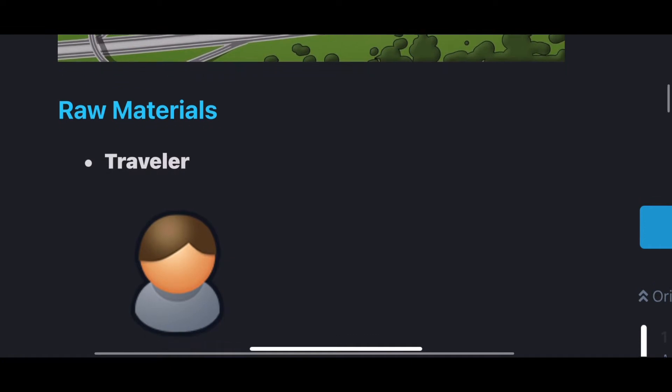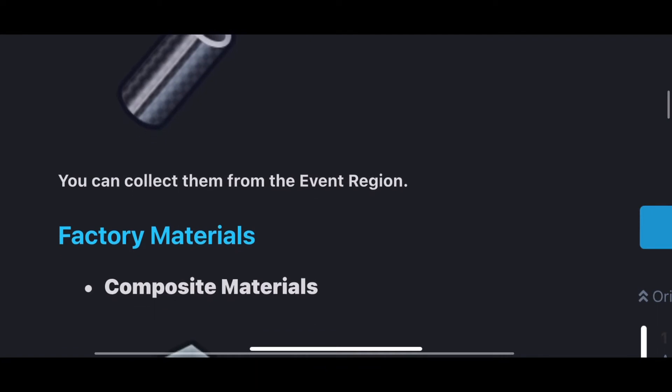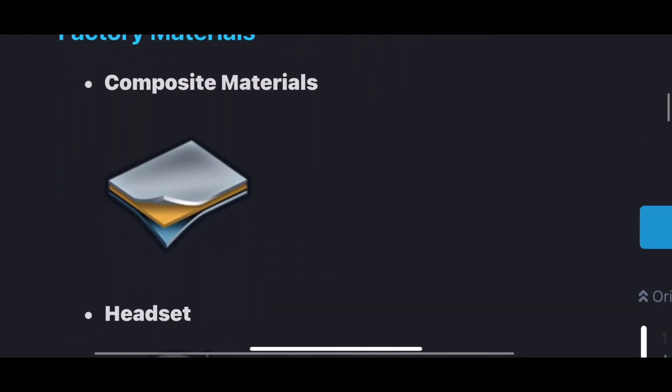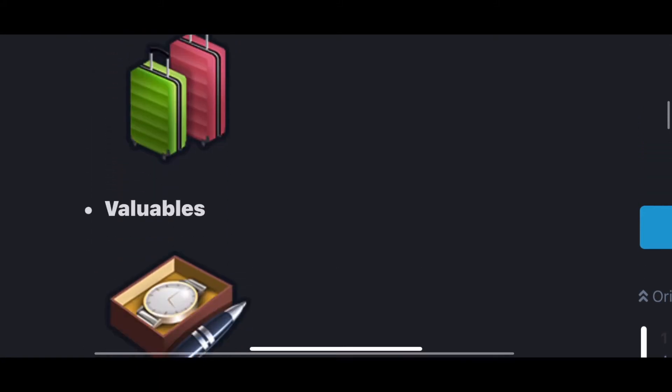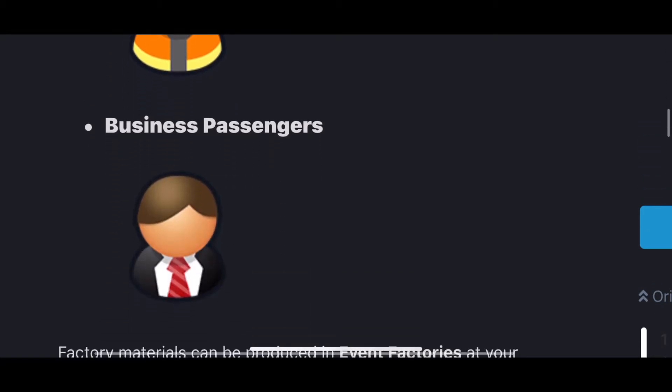Raw materials — surprisingly, they're calling a traveler a raw material. On top of that there's carbon fiber; you put them into the factory and you get composite materials, headsets, luggage and more. You also get valuables, airport staff, and of course business passengers.